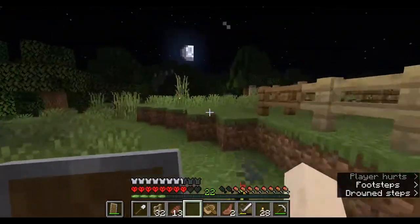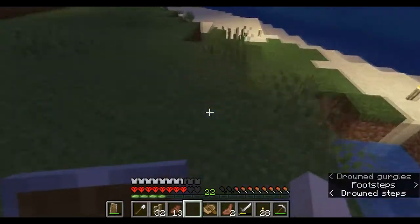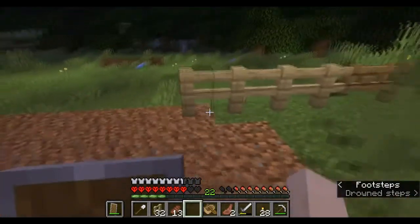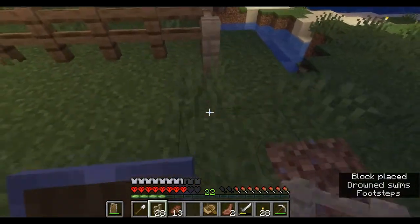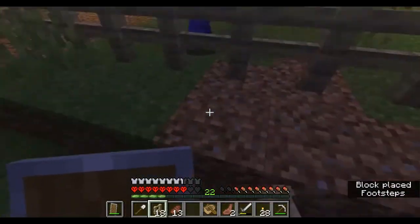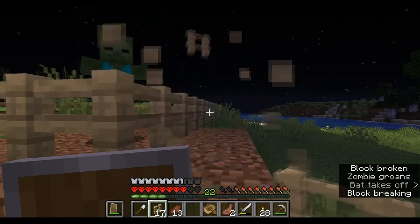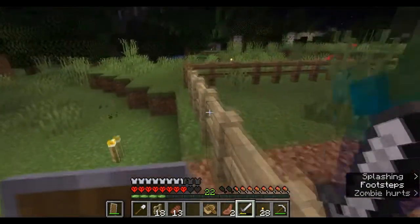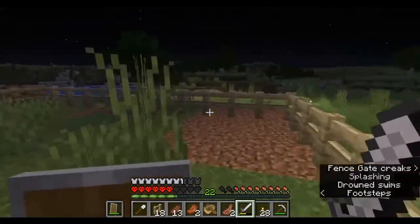Hey, what's up dude? Oh, he scared the crap out of me — he was like, silent. Hey, Mr. Skeleton. Surprised he didn't shoot me. How respectable of him. Oh hey, what's up dude? Oh, he got in the fence. Fine, I'll trap him in. Okay, there's none behind me. What happened to the drowned? Maybe he fell in the water? I don't know. I'm going in — I'll take you on, buddy. Okay, he knocked me out of the way instead of the other way around, but... now I'm safe. Aha!